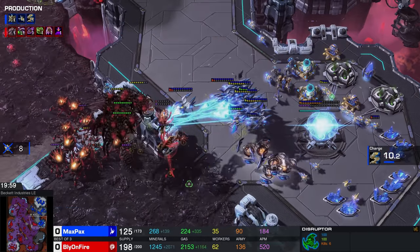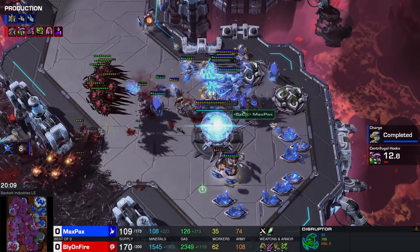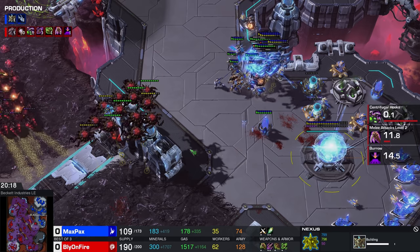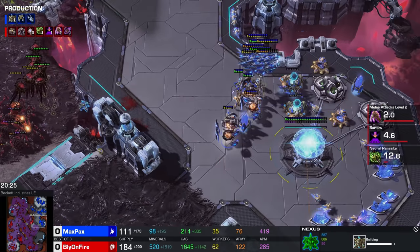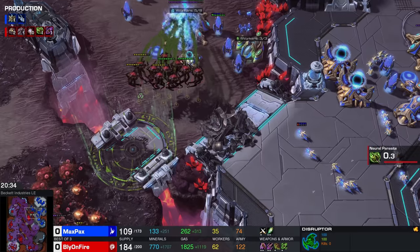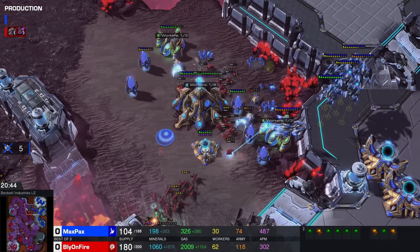That is still a scary army — that's a lot of Disruptors, and Disruptors don't mess around. Bly does have Vipers now, so that's something. Probes apparently are being killed once again by a Locust Wave. Abducts one of the Void Rays — abducts another one! Here comes the Disruptor army! A couple of Disruptors do end up getting killed. Photon Cannons also helping out. Keep in mind, once this Nexus finishes, Battery Overcharge is another measure of defense for Maxpex. He's hanging in here by the skin of his teeth, and as long as he hangs in, it's all he really needs.